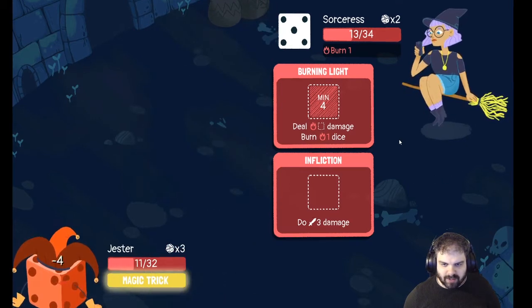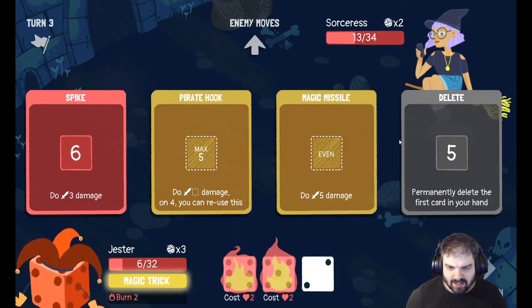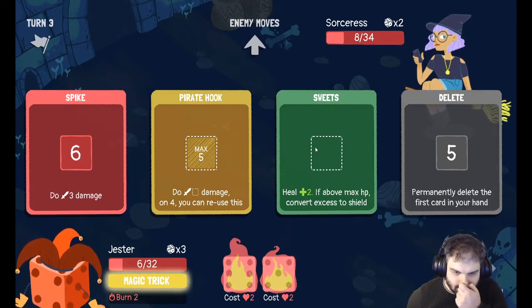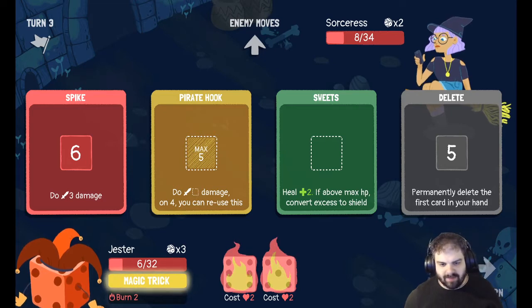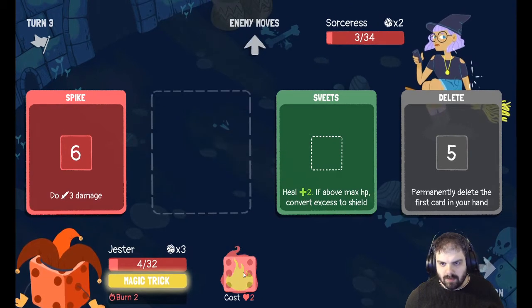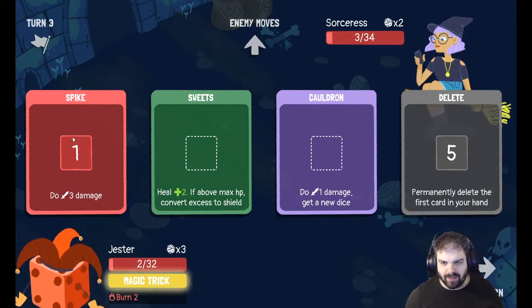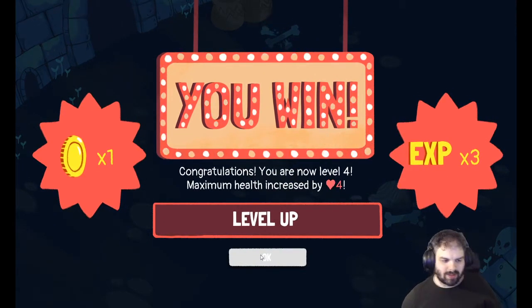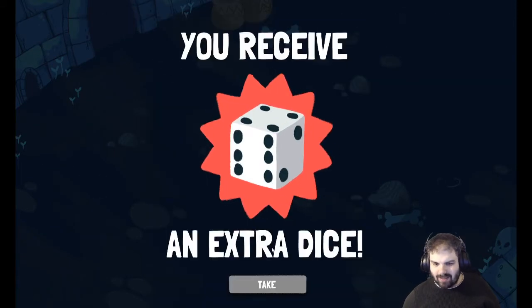Oh, I'm going to be in trouble here. I'm down to six and two of my dice are burnt. I can do five damage there. I know I level up, but do I have enough to kill her? I'll go down to two health but I've just got enough. But yeah, I level up so I go back to full health — that was pretty lucky. That was close, I was worried then.